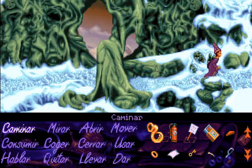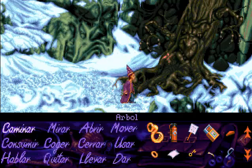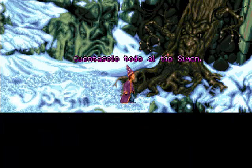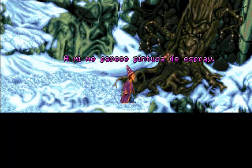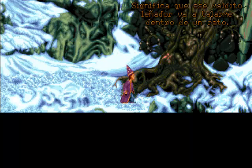Nos encontramos con este árbol del que os comunicaba antes. Este árbol está acojonado porque tiene una marca de pintura que ha hecho nuestro famoso leñador, al que le construimos el hacha. Esa pintura la usa como señal para marcar los árboles que va a proceder a talar. El árbol nos ha dicho que si conseguimos borrar esa mancha, pues nos lo va a agradecer. ¿Cómo lo vamos a hacer? Pues muy fácil: utilizamos el aguarrás que habíamos comprado en la tienda.